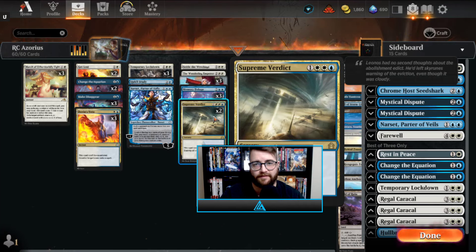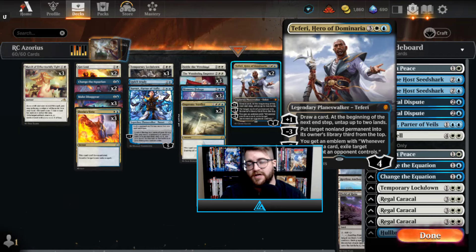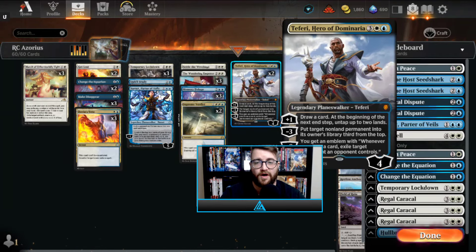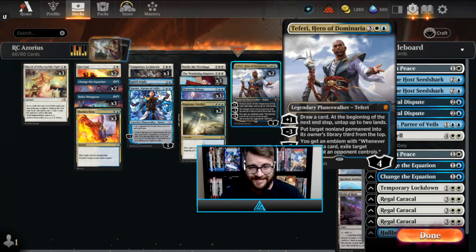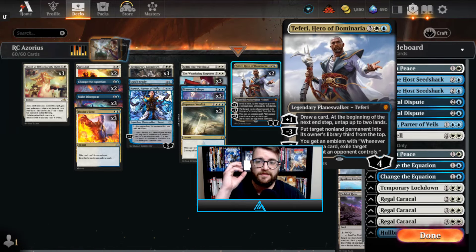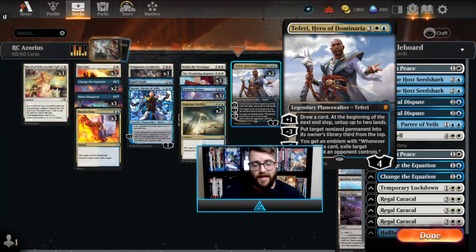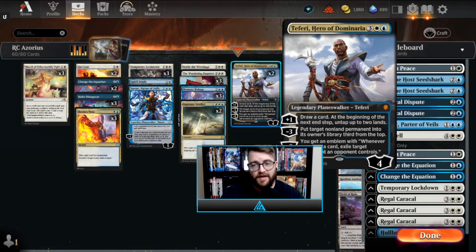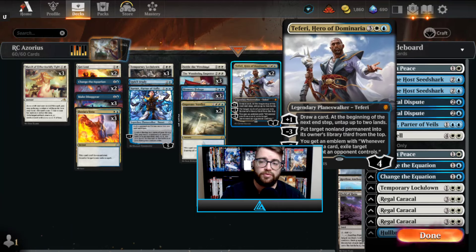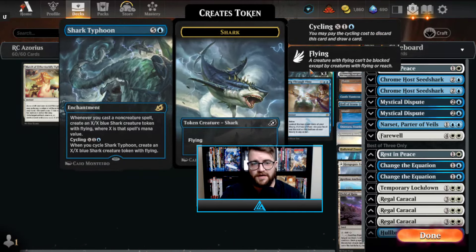Supreme Verdict — one of the main reasons we're playing Azorius over any other style of control deck. We're playing two of them. Then we have Teferi, Hero of Dominaria — you could play three, but I'm playing two. Teferi is literally the reason this deck is so good. It does every single thing you want to do: it draws cards and untaps lands, it's a win condition in its own right, and if it doesn't win you the game outright, it gets you so far ahead that if you untap and draw cards with it a second time, you're probably winning.